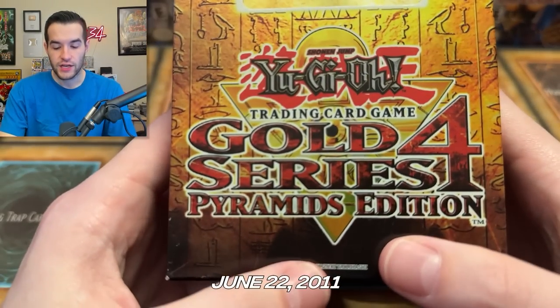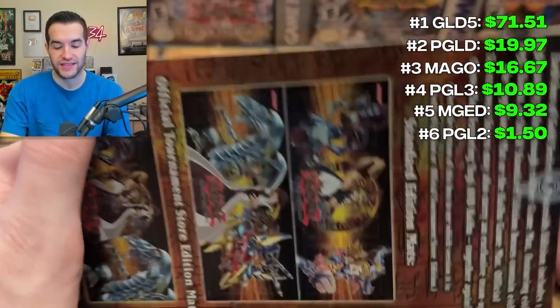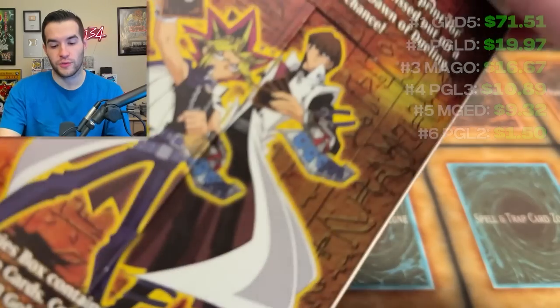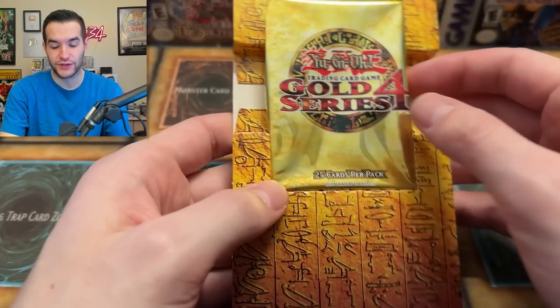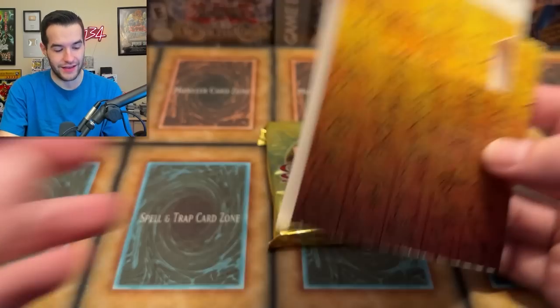We are on to June 22nd, 2011 — Gold Series 4 Pyramids Edition. One of the weirdest products ever. It is literally a pyramid. I mean, it makes sense because it's Yu-Gi-Oh. I don't even think they sealed these — it's very weird. This is the seal; it's very strange. There's a mat that they give you — it's very bent up, so it probably never flattens out to be honest. Then you get one pack. So a giant package to give you that mat and the pack, and that is it. Pretty weird product.